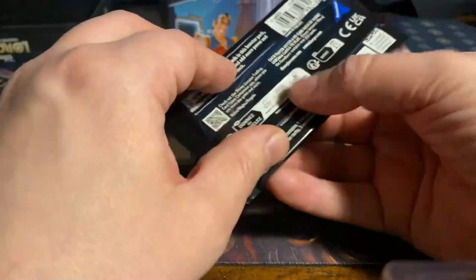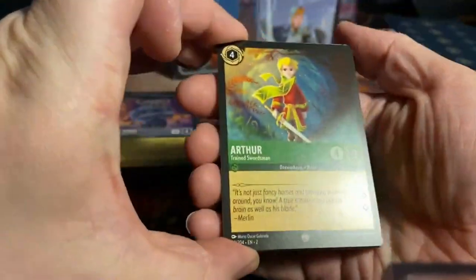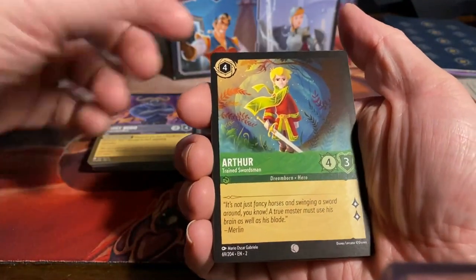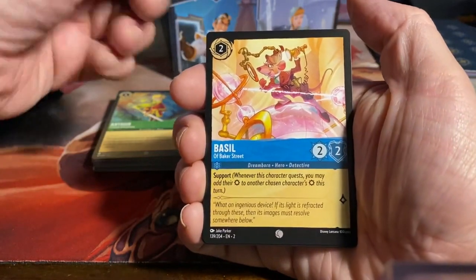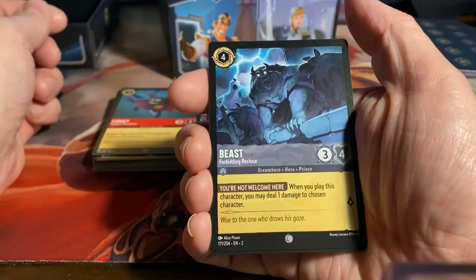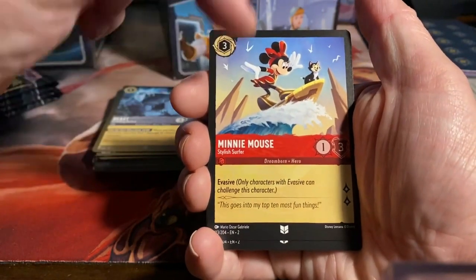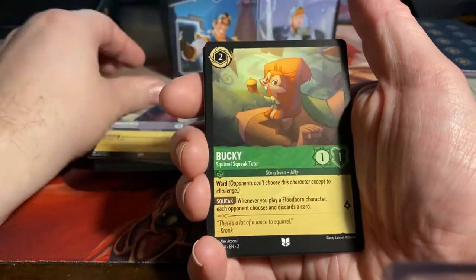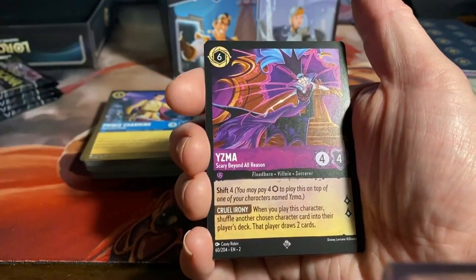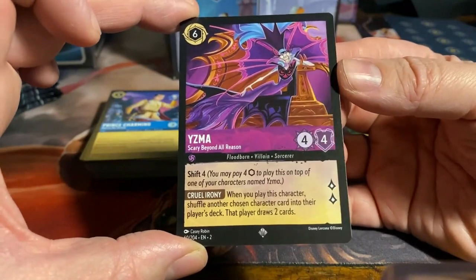It felt kinda bare bones even after one booster box, even though you still got a lot of nice stuff from there. But I was lucky to get some cards I didn't have from my family. Arthur the trained swordsman. But even then we are still missing a bunch of cards: Basil of Baker Street, Rapunzel Sunshine, Dr. Facilier the savvy opportunist, Fidget Redigan's henchman, Beast forboding recluse. Uncommon Minnie Mouse stylish surfer — we haven't even seen this in the booster box or the deck, so that's crazy, the first time I see it. Lawrence the jealous manservant. We get Bucky the squirrel squeak tutor as our first rare. Prince Charming the heir to the throne. Then we get a super rare Yzma — scary beyond all reason. It's a six cost, 4/2 with lore, Shift 4. Cruel irony: when you play this character, shuffle another chosen character card into their player's deck; that player draws two cards.